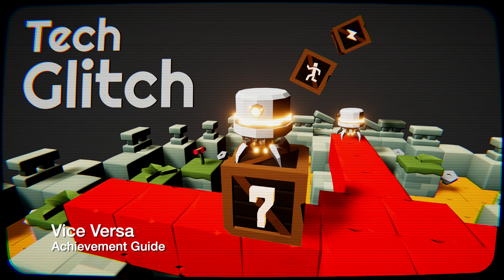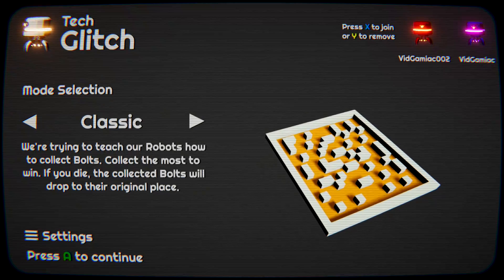Hi everybody, Sean here from TheGimmeEgg.com. Here we are today back in Tech Glitch grabbing the Vice Versa achievement. This is to get a double knockout.